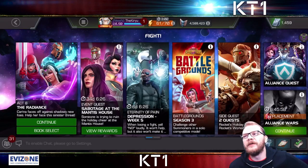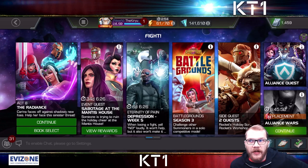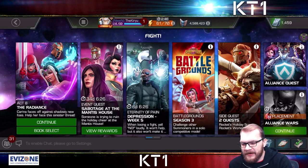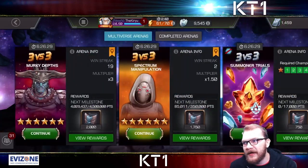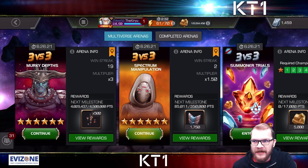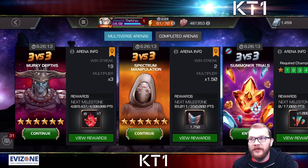Every month I recommend running at the very least a single completion run through all the side events — that will give you not only units but also ISO. Those are the main supplemental methods. Ultimately, there is no escaping the fact that if you are struggling with gold and ISO, there is one home for you, and that home is called Arena.